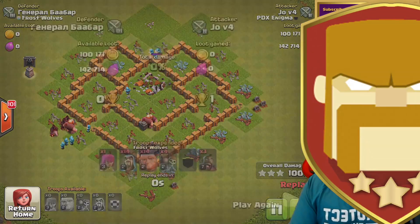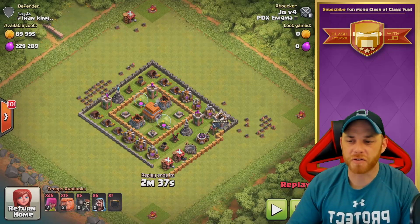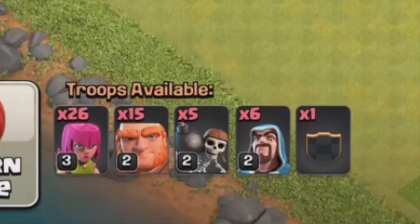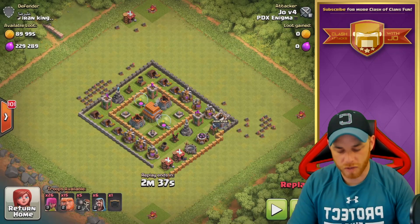Next up, I have this alternate army that I was using prior to the 14 wizards. We have 15 giants this time, 5 wall breakers, 26 archers, and only 6 wizards — a little bit of a cheaper army than the previous one. Again, I also have the hog riders in the clan castle.